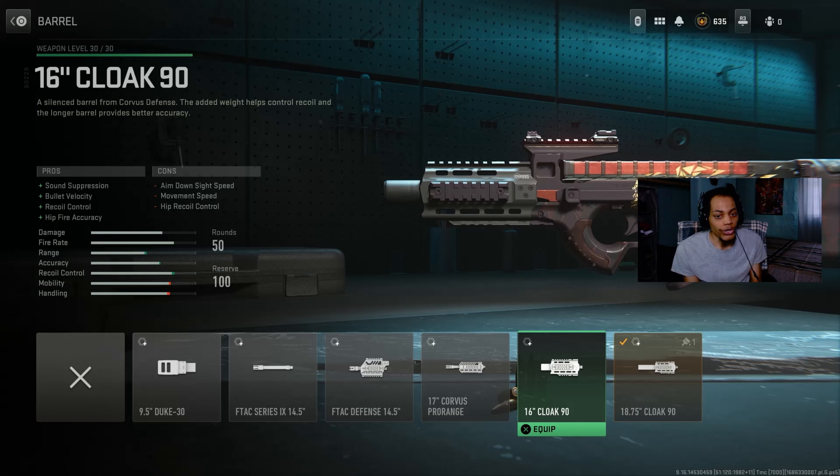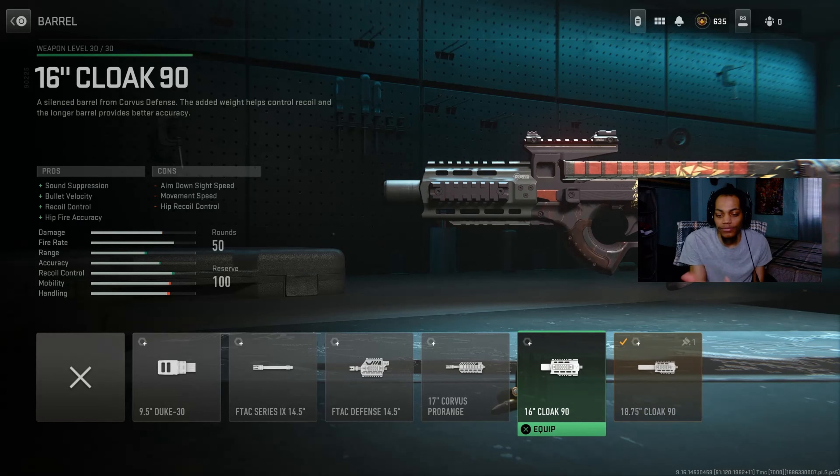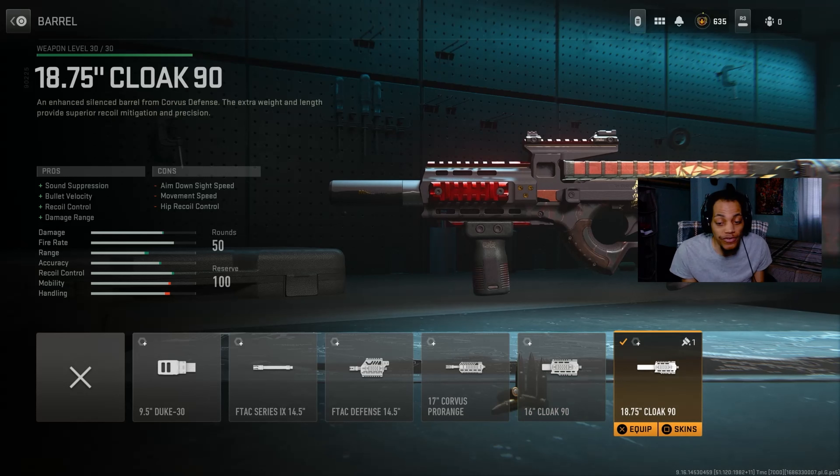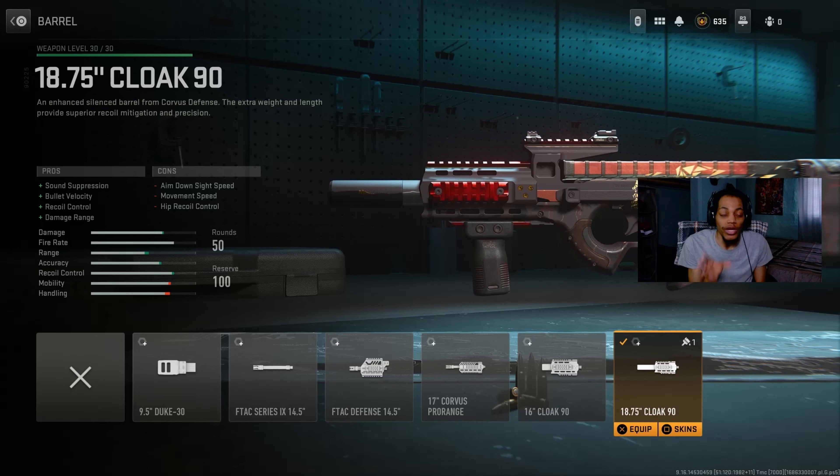Just the same thing with this one right here — you can pretty much call this the 2.0. This 2.0 is very, very good. Both of them are good. This one's got no damage range, but this one has damage range, so that's good. It matched with the blueprint. The tuning on the 2.0: we got the recoil stainless at plus 0.35, then we got the 8.0 high speed at negative 0.31. It's all about damage range, accuracy, and recoil control. Very, very good — just insane.